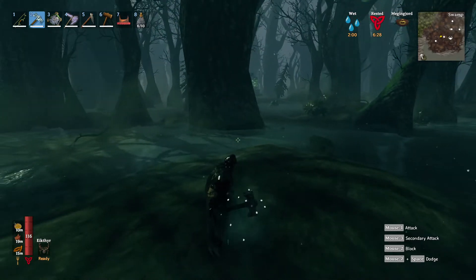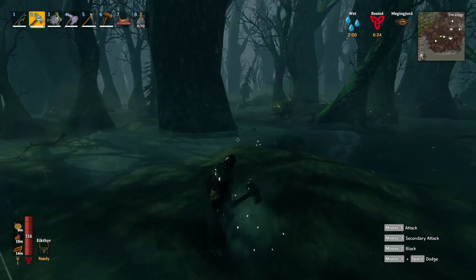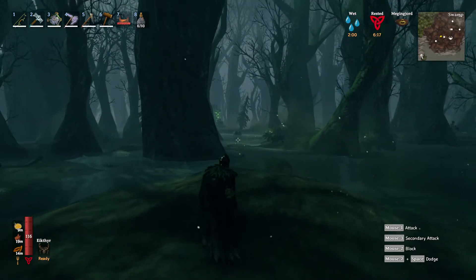Hello and welcome to another Valheim Hearth and Home video. This is about Abomination number two. This is a fast way to kill one when you see them. This is what they look like — this little thing right here, this little tree stump. That's him.